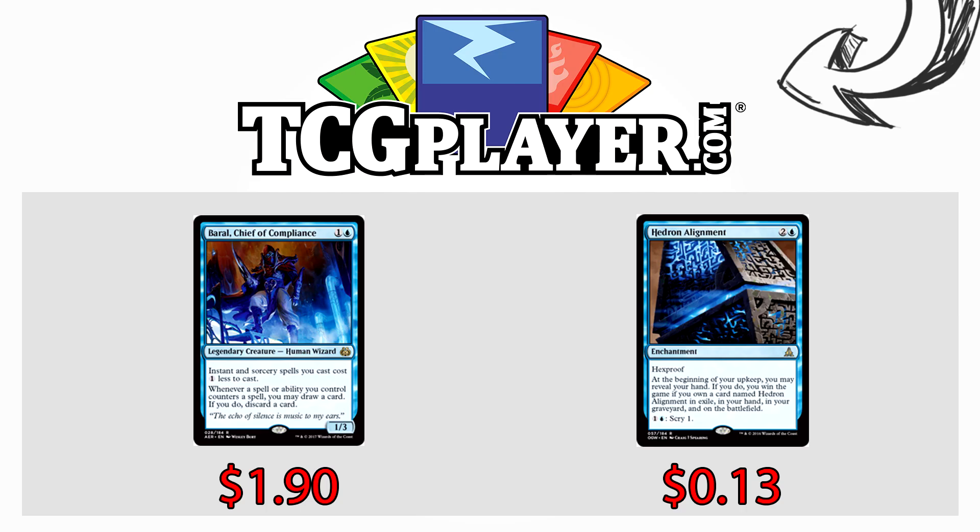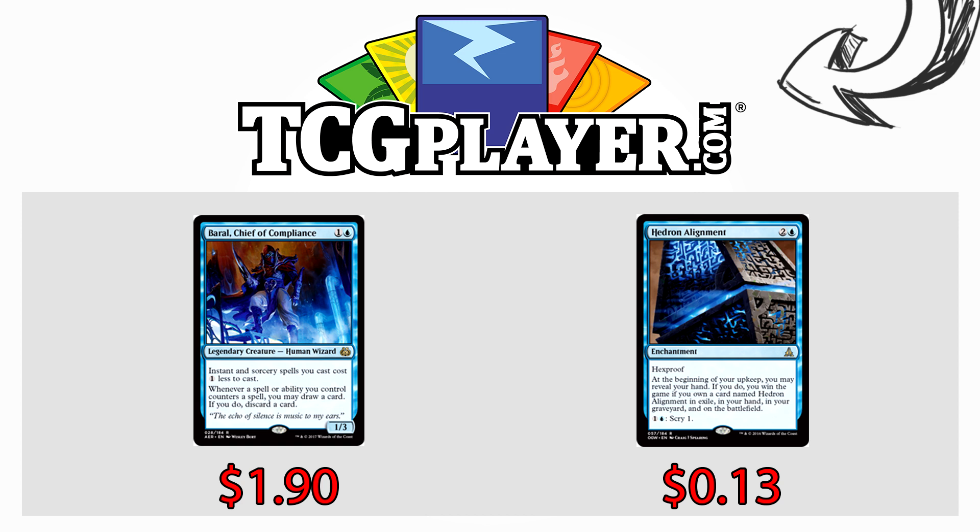This video is brought to you in part by TCGPlayer.com. If you want to build this deck, many of the pieces are quite affordable. Right now you can get copies of Baral, Chief of Compliance for a dollar ninety — how cheap is that? Baral is a powerful card not only in Standard but Commander as well, so you get two formats worth of power for a couple dollars. And Hedron Alignment? Ready for this — 13 cents. A full playset will cost you under a dollar. If you want to build the deck, it's right there for you.